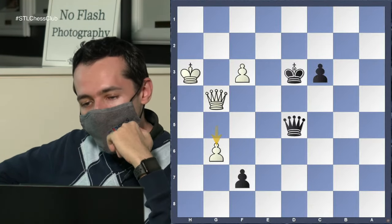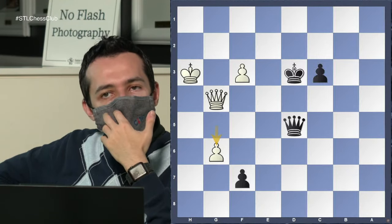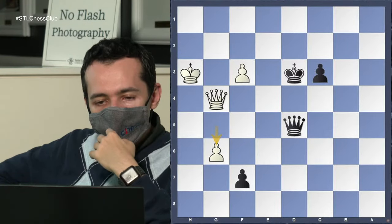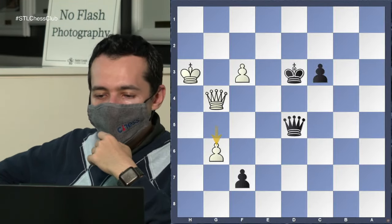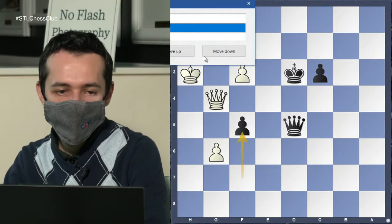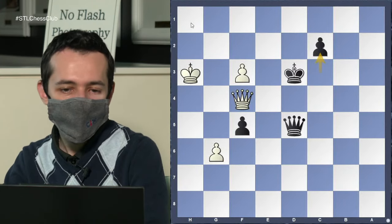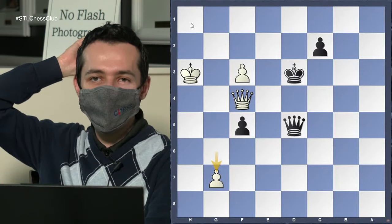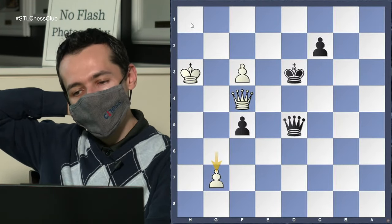I'll give you guys a few minutes to think on this one. f5 is logical in some ways but also illogical because we're leaving him with this very dangerous pawn. After f5, White can play Queen f4 and after c2 we play g7 — you can't quite queen your pawn and what are you going to do with the g pawn? That's still a very big nuisance.